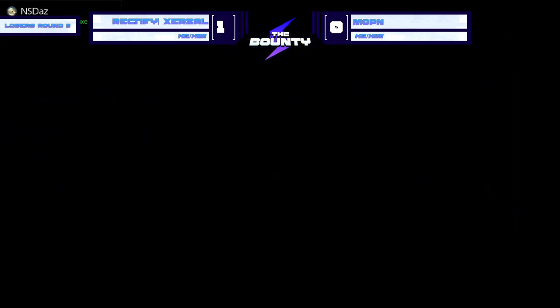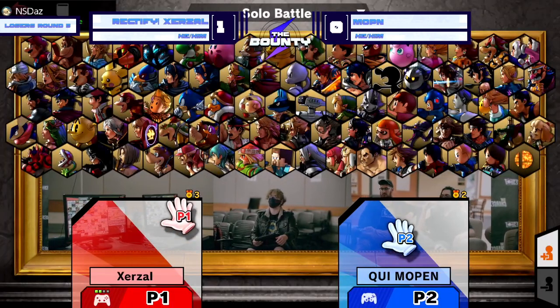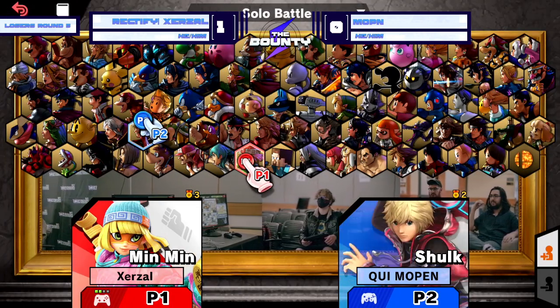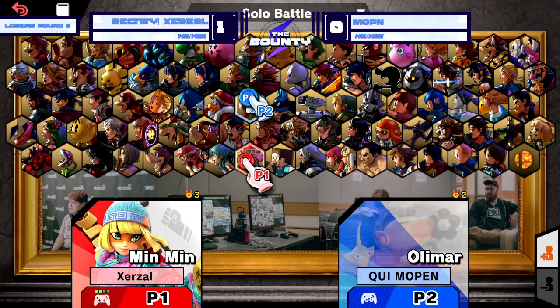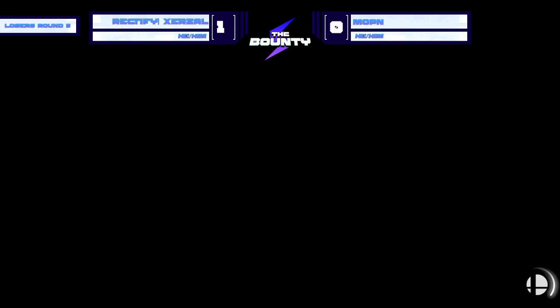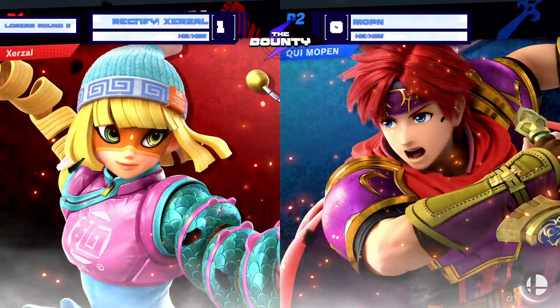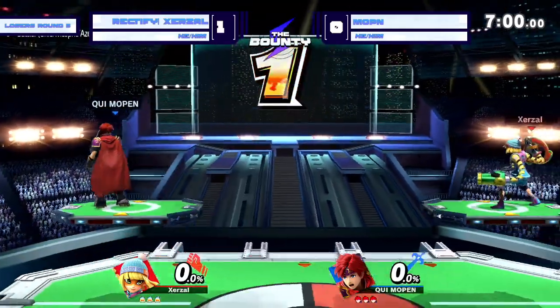We'll see what the counterpick is. No counterpick, just running right back to PS2. It's Smash Ultimate — what do you expect? However, this is an opportunity for a counterpick. Nope, just going right back to Roy — just a complete run back. I respect it. So we'll see if this is able to work out better for him.